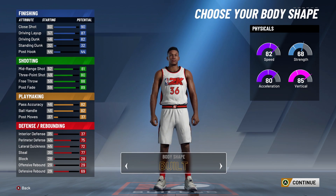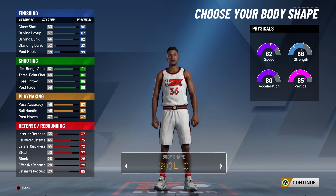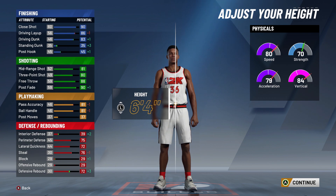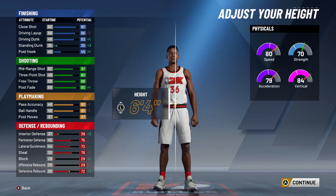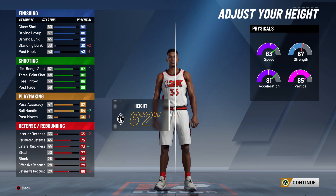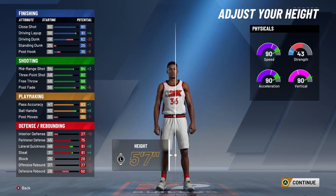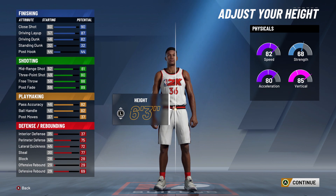For body type, looking at solid, defined, burly, built, slight, compact — let's go with defined. It looks like a nice defined shape. I'm doing 6'3, and I'm 6'4 personally. When you go down in height, layup goes down, post fade goes up, accuracy changes, ball handling goes down — that's not good. Steals go down too. At 5'7 your ball handling is like deadly, quickness and steals are deadly, but your driving dunk coast is at 62 — damn. So the best bet is 6'3. Let's stick with 6'3.